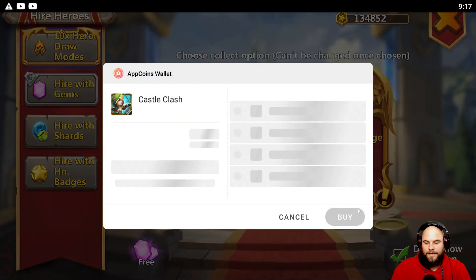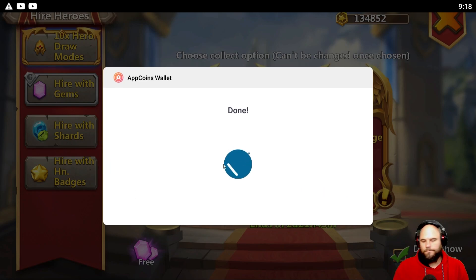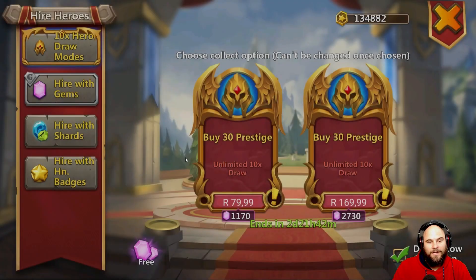I'm gonna do it through Aptoid, by the way. If you're not on Aptoid and you're not doing purchases on Aptoid, you're losing out. Aptoid's link is in the description. As you can see, this ten dollar purchase is going to give me back one dollar and 79 cents. Use code 'propel' in app coins to get an extra five percent with everything that you purchase. Done and dusted — I've got one dollar and 79 cents back.